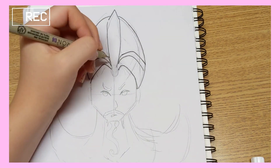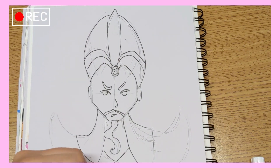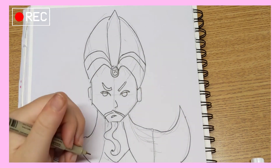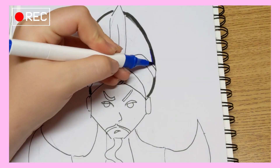He has some really cool components, like his headdress and all kinds of things like that. Jasmine is my favorite Disney princess — I just always loved her — and Aladdin is one of my favorite Disney movies, so I thought I couldn't finish this challenge without doing Jafar.